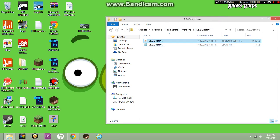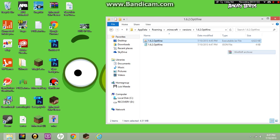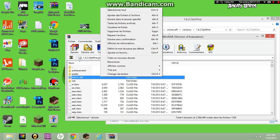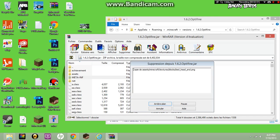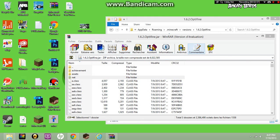Now open the Java file with WinRAR. Go to META-INF and delete it — because you have to delete it, it's 100% required or it won't work.